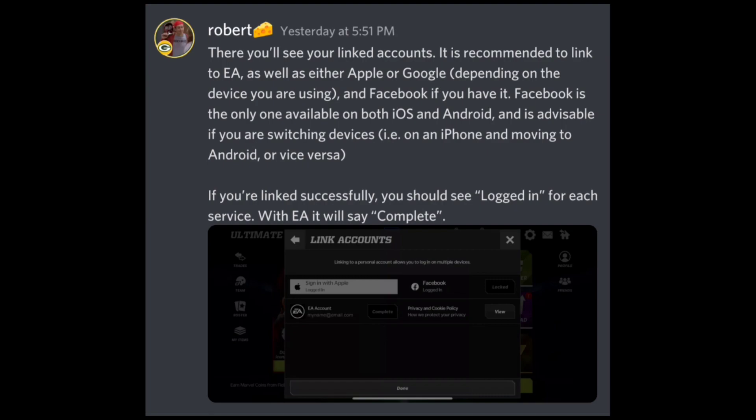If you have Apple or Google too — depending on the device you are using — that's also another easy way. If you guys have an Apple username and password, an Apple account, or if you have an Android account which is Google Play — username and password — put it in. You can have multiple things linked, and that will help you just in case you forgot one or if logging into something else would be easier. There's also Facebook — you can have Facebook, Google Play or Apple, and your EA account all linked.